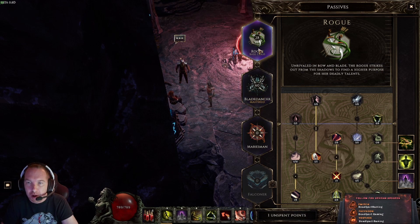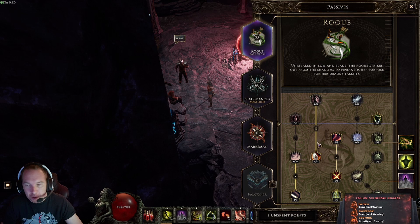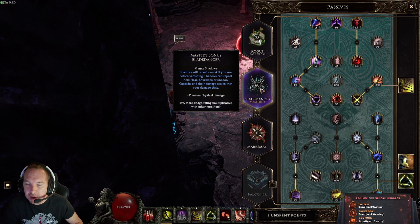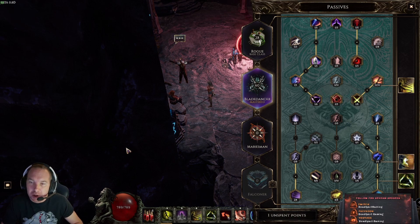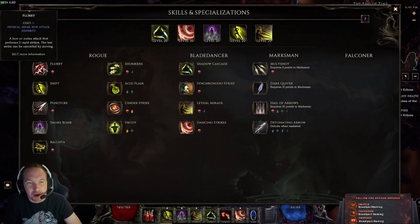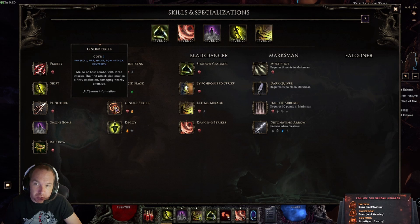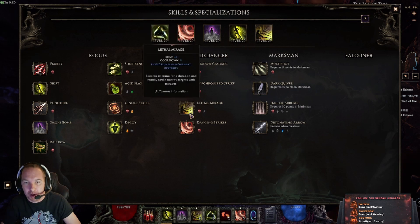Now let's get into the passives first. Starting out as a Rogue, the base skills you unlock are smoke bomb, decoy, and ballista, with a few more from leveling. One important thing to note about the Rogue's design: most of the base skills — flurry, puncture, shuriken, cinder strike — can all be used as either bow attacks or melee attacks, so you have that flexibility built into the class.